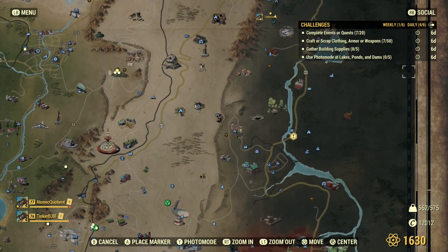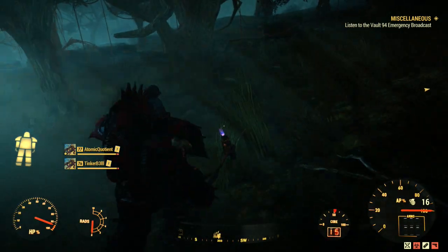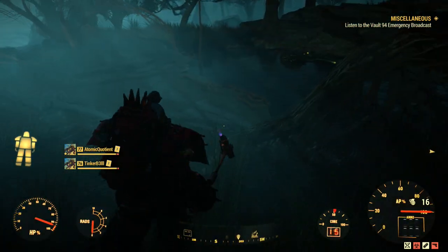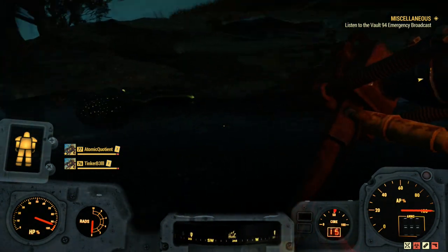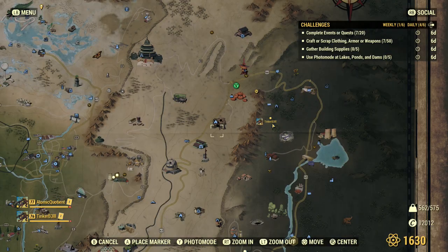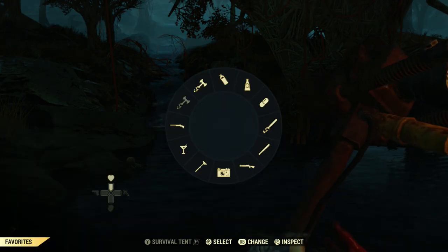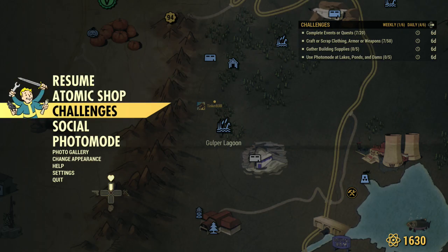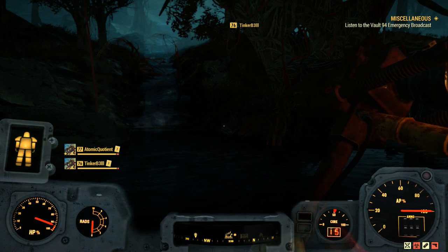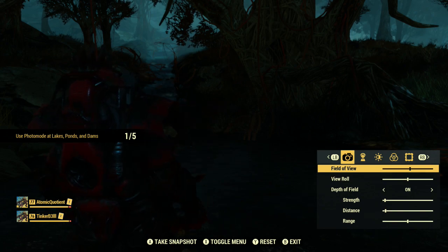Let's start with Gulper Lagoon. You're going to find three fairly high level Gulpers here — I've already killed them, I think they're level 34, depending on your level. You have to come right down here into this little pond at the end. It doesn't really go off if you go further up. Also, before you start, make sure you clear out your gallery just in case — it may not go off if you don't have space. So we go to the map, go to photo mode, and take a picture. There's our first one.